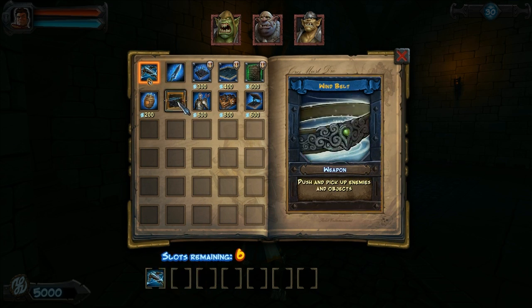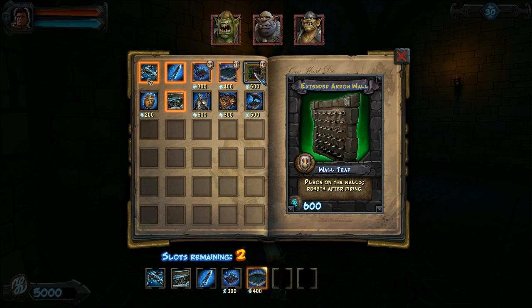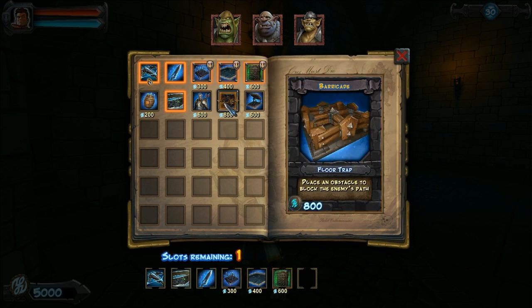So, loadout: I'm going to do wind belt, sword, spike, tar, arrow, and barricade.